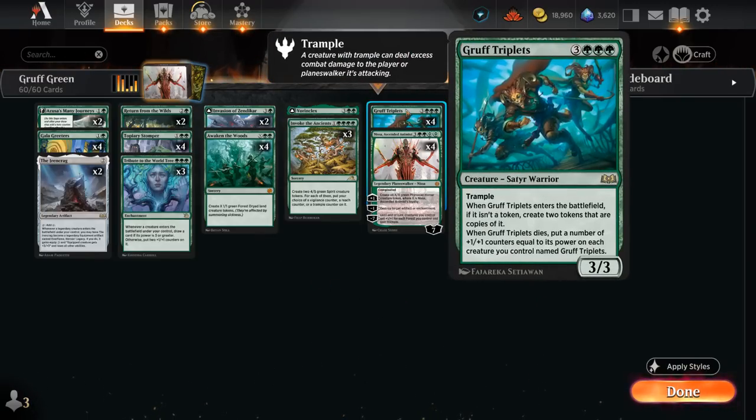Gruff Triplets is a 3-3 satyr warrior with trample. When it enters the battlefield, if it isn't a token, create 2 tokens that are copies of it. And when the triplets dies, put a number of +1/+1 counters equal to its power on each creature we control named Gruff Triplets. So we start out with 3-3 triplets. If one dies, we're left with a pair of 6-6 triplets, and if one of those dies, we could be left with a 12-12. Triplets is also great in multiples since the more we have in play, the more powerful the ability becomes.